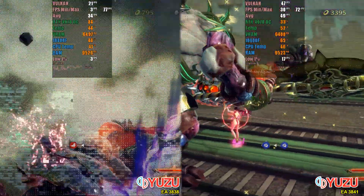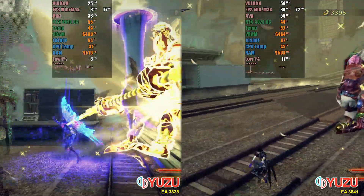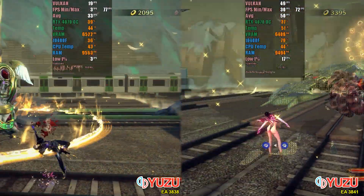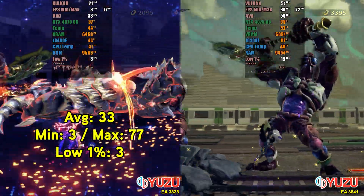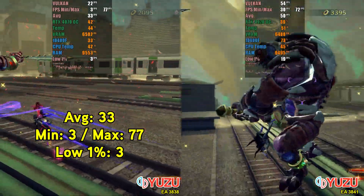The game is running in its native resolution, but if you want to further increase performance at the cost of minimal loss of accuracy, you can opt for the normal mode in the GPU settings. At the end of this initial test, the statistics are impressive. In version 3838, the average FPS reached 33, with a minimum of 3 and a maximum of 77 FPS.